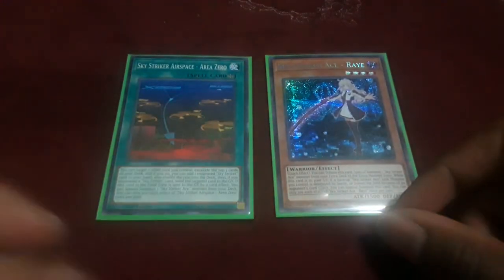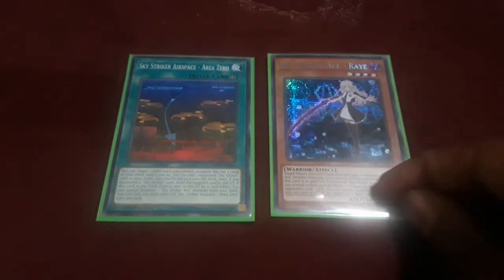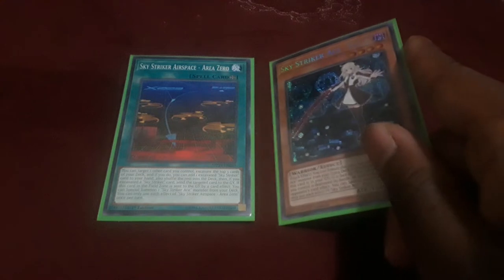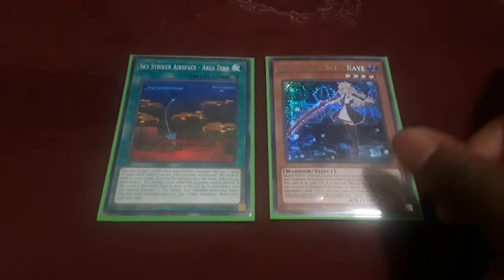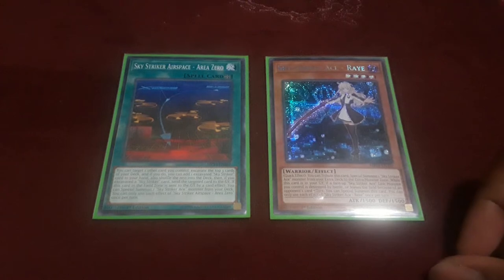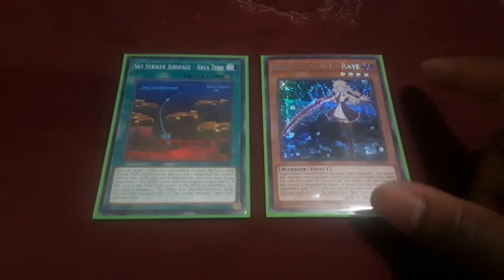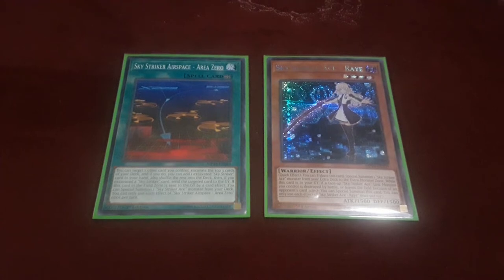Next up is the field spell — Area Zero. Area Zero's effect can work in combination with Rae. You can target Rae with Area Zero's effect, excavate the top three cards of your deck, and if any of them are Sky Striker cards, you add them to your hand, but the card you targeted gets sent to the graveyard. In exchange, combined with Multi-Role, you can swap Rae out for one of the Link Monsters. Rae is already in the graveyard so she won't be affected by the effect. If Area Zero is blown up, you can always Special Summon a Sky Striker Ace monster from your main deck onto the field. Once we get Rose, we'll really see a lot of that going on — I'm still testing Rose out at the current time, but she's not too bad of a monster.